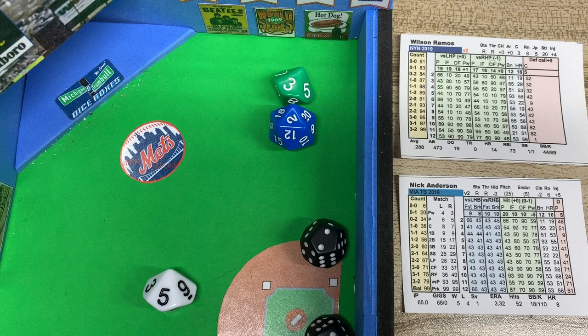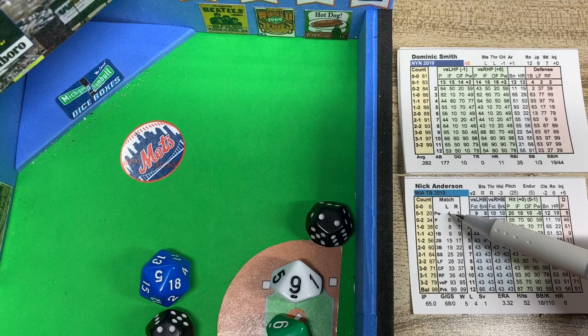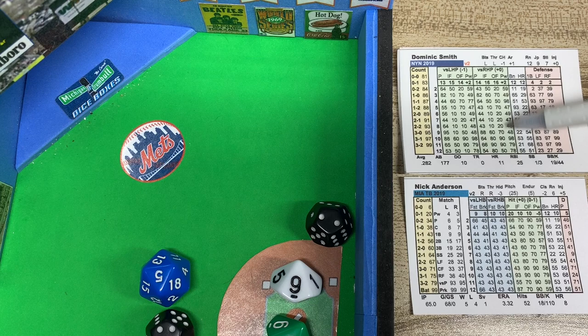Dominic Smith comes up — he's a lefty. We check the left side matchup. The 2d10 result is 29, which falls in 29 to 33 — center field again. Brinson is a 5. 16 minus 5 is 11, but we roll a 5, so it's off Dominic Smith's card. The 2d6 totals 6, giving a result of 26 — back-to-back doubles! That scores a run. Ramos scores easily, and Smith is in at second with an RBI double. 5 to 2 now.